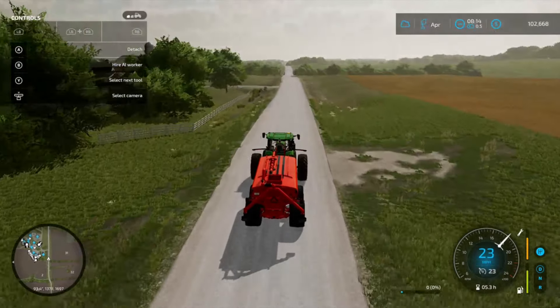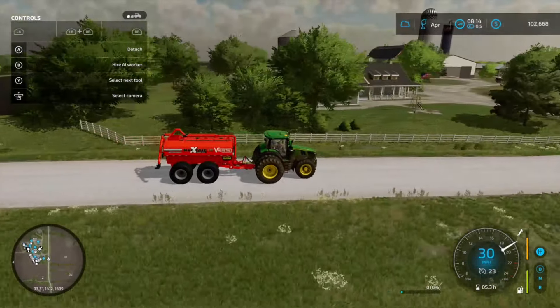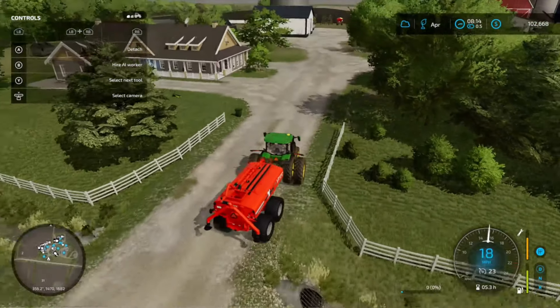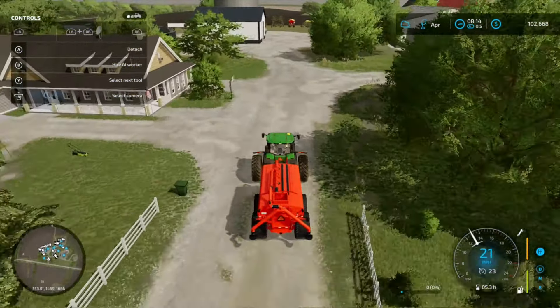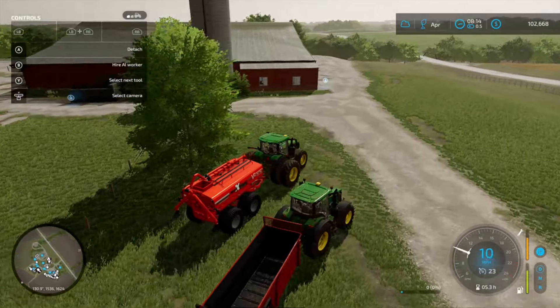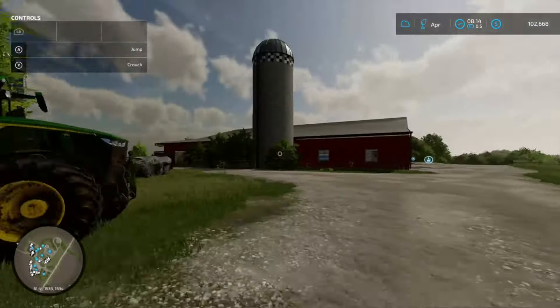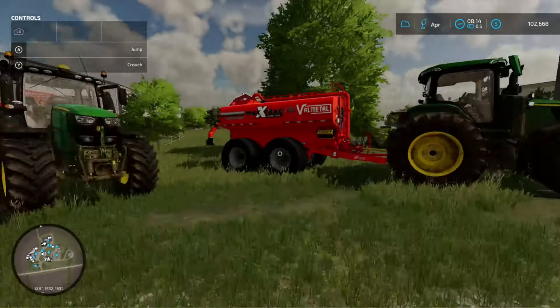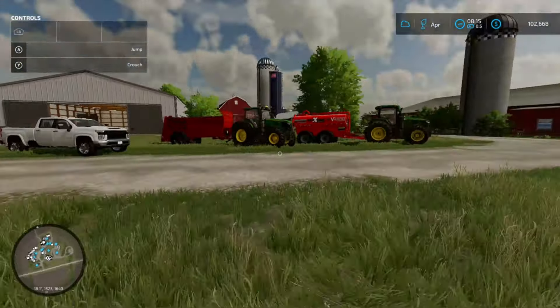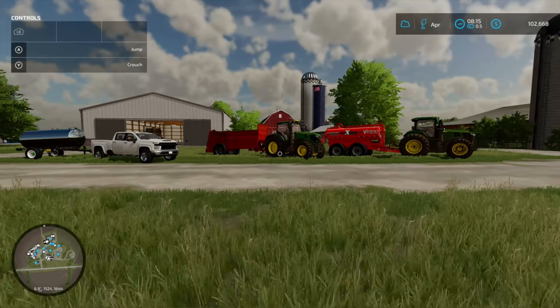We are just pulling up to our farm. We have our second tractor with our slurry tank now. I have the other two parked up front just so you can see them. So we have our water tank right there with our Silverado pickup, then we have our manure spreader, and then last we have our slurry tank, which is a mod I picked up — I just thought they looked really cool. So there we go, some new equipment on the farm.